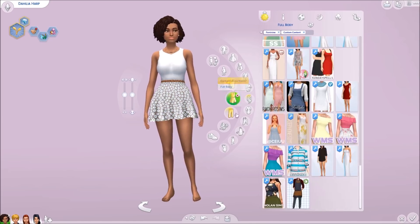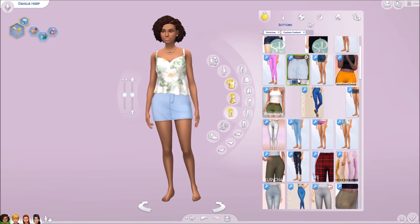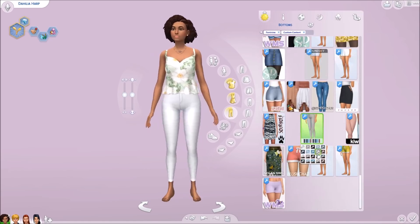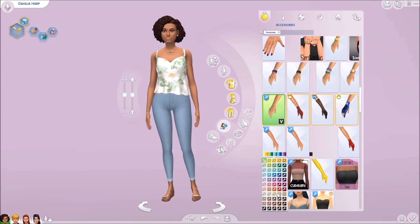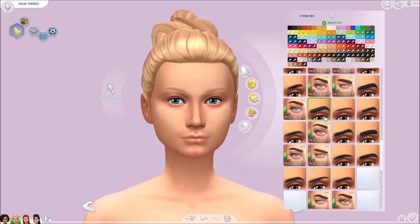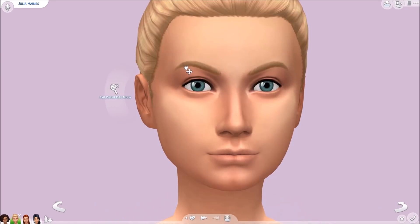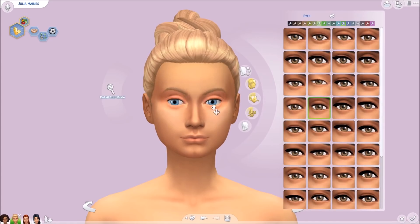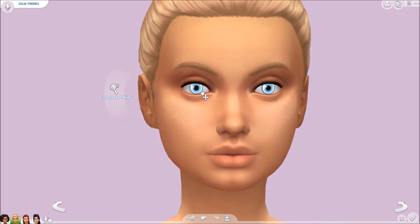I wanted her to look flowery and like the weather's getting warm, so I have her in a tank top and jeans, and this new hair is so cute. I recently just downloaded it and it's beautiful. It's got these cute little braids and it's a short hairdo, super cute. But I didn't want her to look rainy, so I figured I would have my fall sim be the rainy sim. She's in a cute little fall outfit with rain boots and an umbrella, and it's super cute.